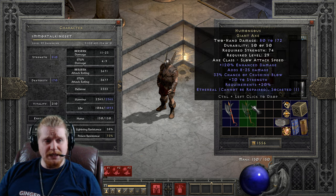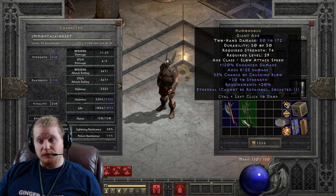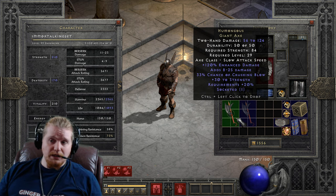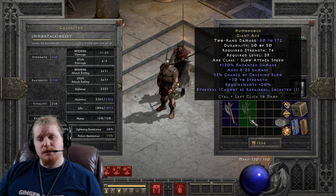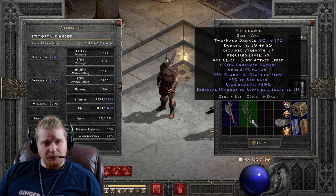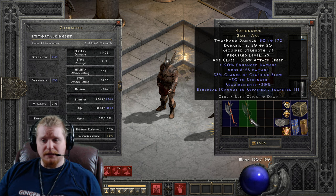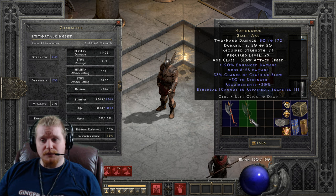We also have the ethereal version of this, which is 80 to 172, and has 10 less strength requirement of 74, with the same level requirement of 29. This particular weapon does have a variance on the enhanced damage of 80 to 120%, so you will find these with a little bit less damage than what mine states. The top end of the added damage varies as well. The bottom end of 8 does not vary, but the top end of 25 does vary from 15 to 25.